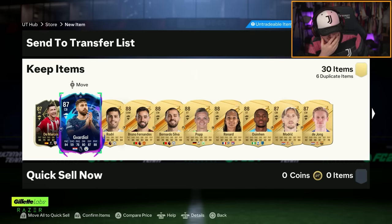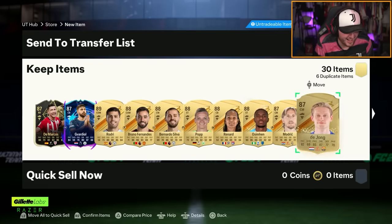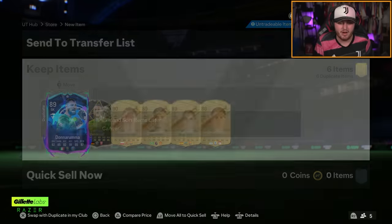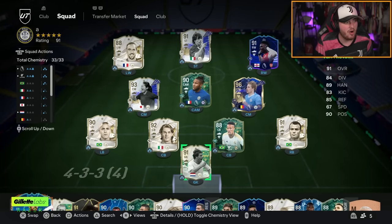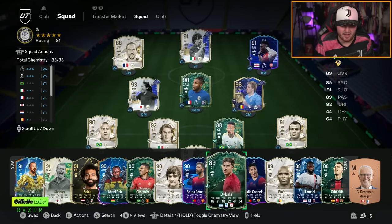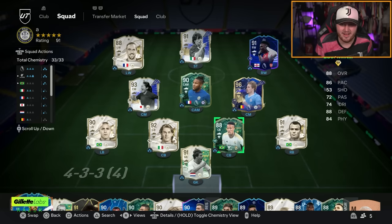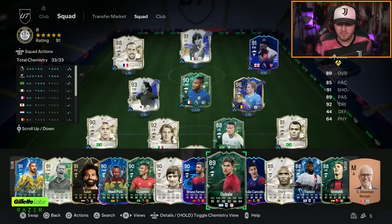Oh my word. We got ourselves Road to the Final Gvardiol on my second account! I might have to start playing this account. Bear in mind, this account — I got Cruyff in the Icon Player Beat yesterday and obviously did it blind so I didn't pick the card. This is the team of this account, which I don't play on either. In the reserves we've got Tamori, Grimaldo, Eto'o, Joao Cancelo, Dybala, Bruno, Best, Casemiro, Abdi, Pele, Salah, Shira, Vialli. The main team has Winter Wildcard Kunku, Team of the Group Stage Saka, and Team of the Year Kevin De Bruyne — untradeable. I just pack all the Man City players apparently. We've got Ribery, Maldini, and Eder Militao — all packed, just from doing SBCs on this account.